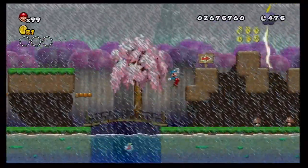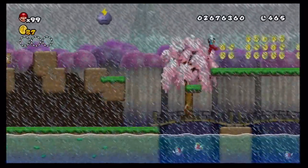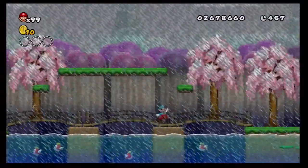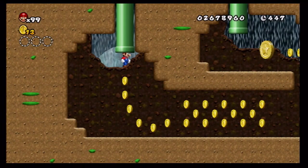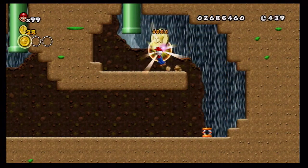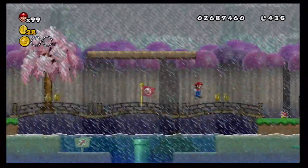I need to keep a sharp eye out for the first star coin. Where could it be? Perhaps down here — I'll have to sacrifice my ice flower to get down there. Yep, and it's raining on the ground — I don't know how that's possible, but whatever. Got the first star coin! Oh good, a checkpoint!